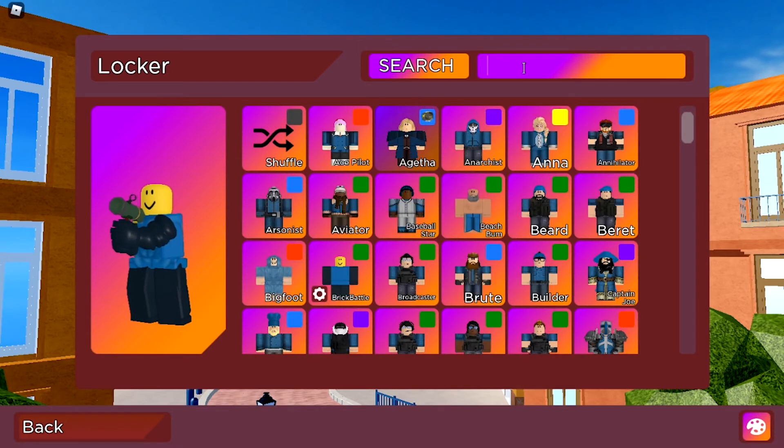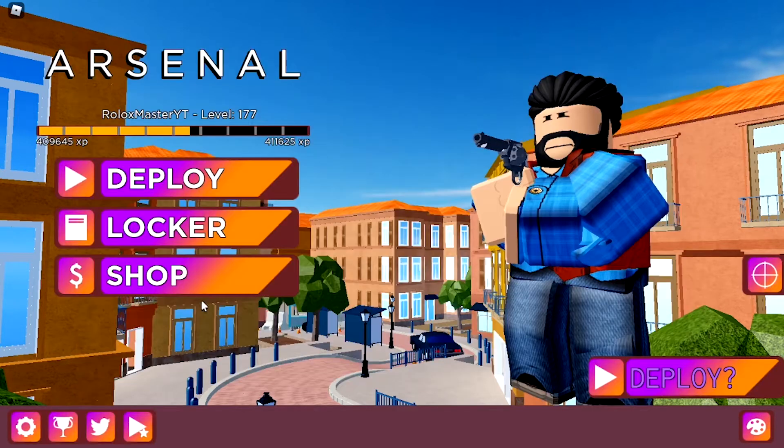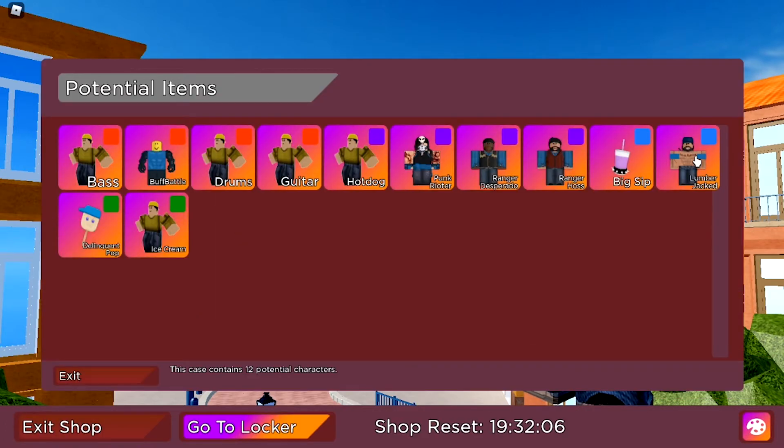So we have the normal Brick Battle and the buff one — this is the buff one. The other skins we got from here are Lumberjack, Desperado, and Punk.